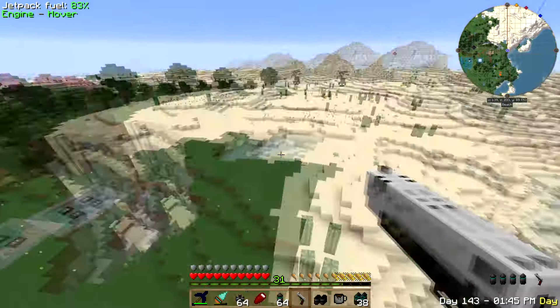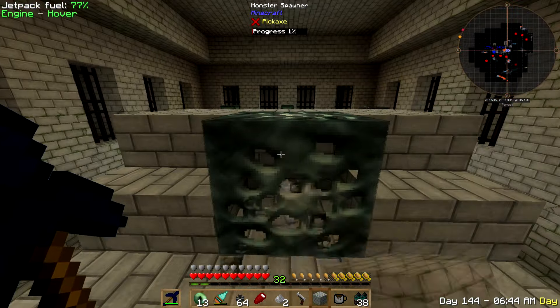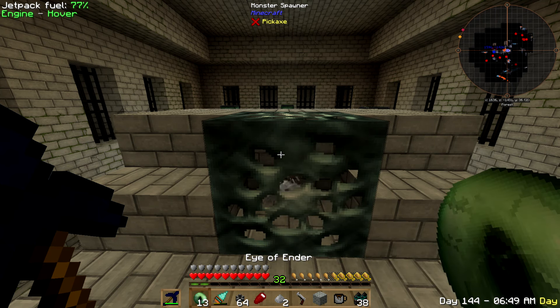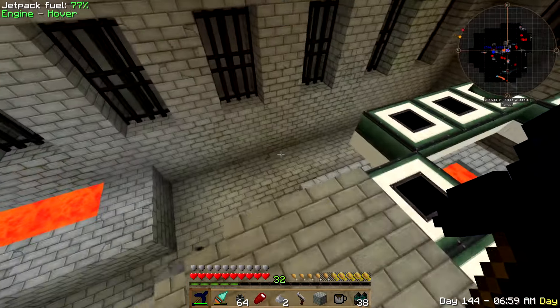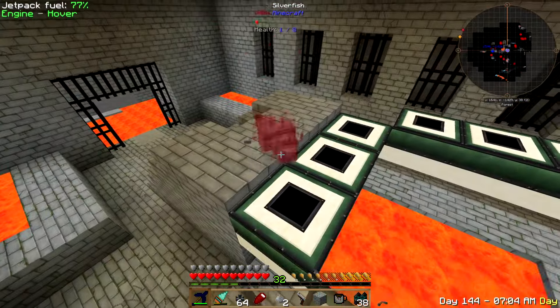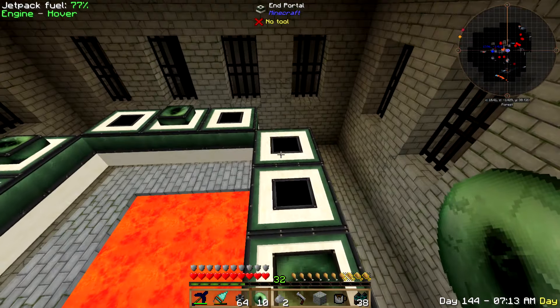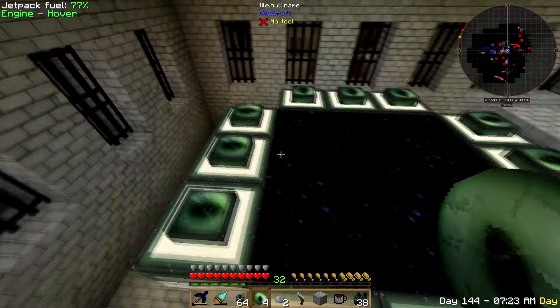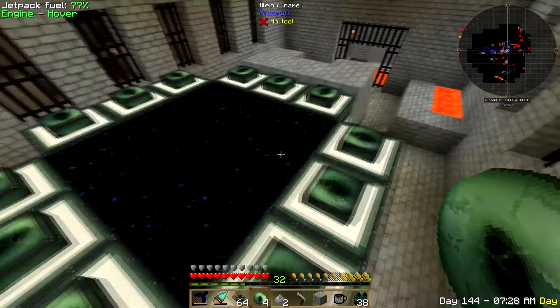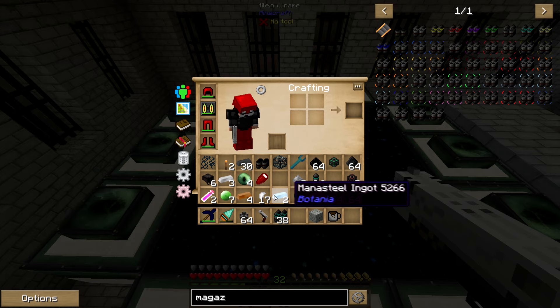Next thing we need to do: I'm going to charge up my backpack and then head to the fortress to get ready to fight the ender dragon. I left and found it. There are some endermites — please go away. I hate these things with a passion. Should I have some eyes of ender? I've been wandering around this thing for about 20 minutes and started to wonder if it actually had a portal — it was intersected with an abandoned mine so I thought maybe it got destroyed. But we're good, let's make sure we get everything here.